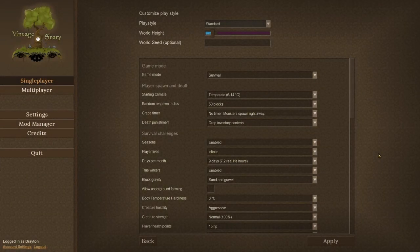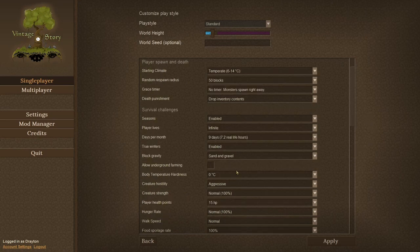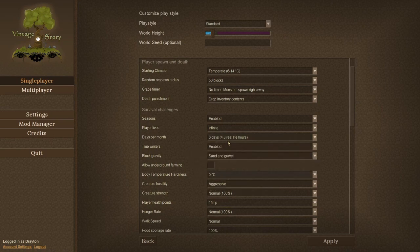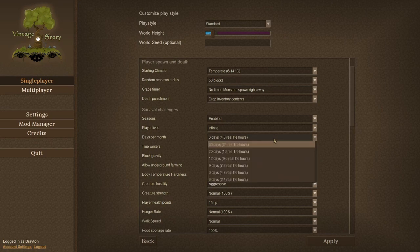Hello and thanks for watching. I'm TheOddApe and this is VintageStory. I'm creating a new single player world and going through some customization. The world seed is going to be random. I want to change some things, like the days per month — I want to reduce it a little bit and go to six days, so it's going to be somehow shorter.